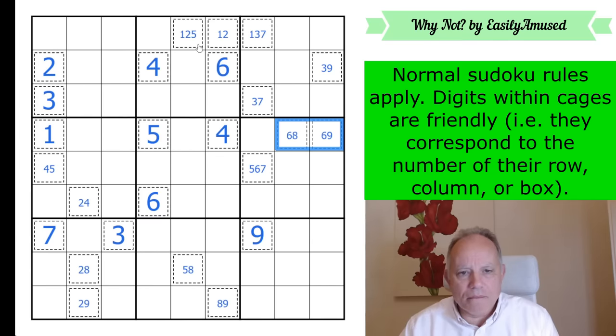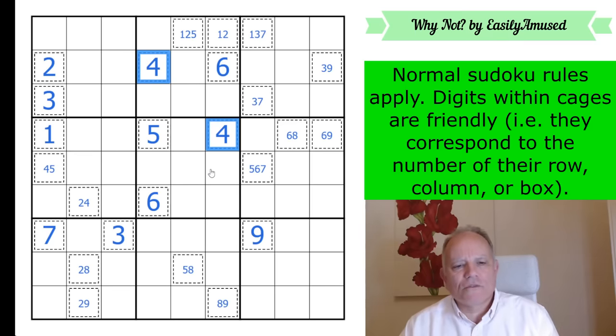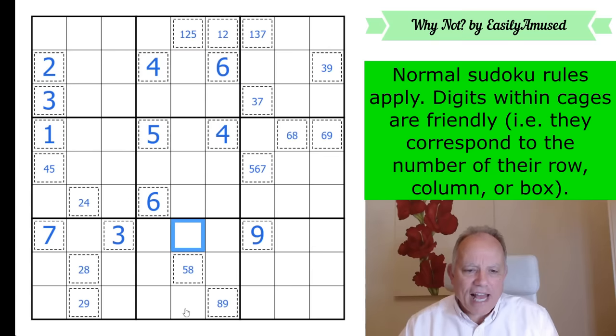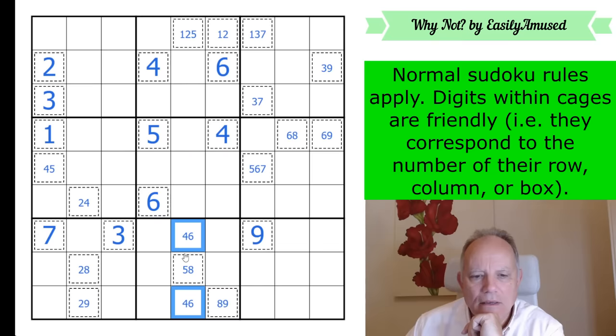Oh, have I run out of steam? I thought I was going to carry on until I had all the cages filled but it absolutely didn't — served me right. What next? There's a four-six pair in columns four and six — that is now a four-six pair in box eight. That's weird, I wasn't expecting to get any sudoku done with about ten marked digits.